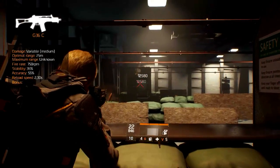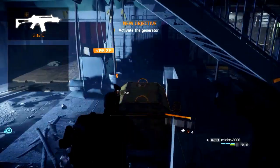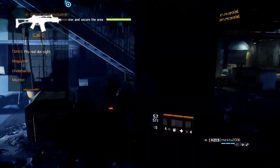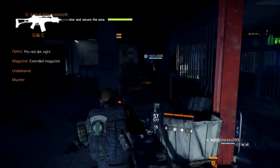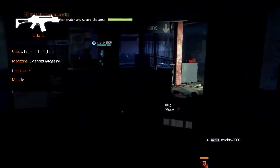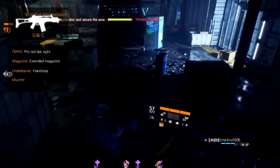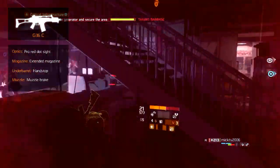As of now, assault rifles all get increased armor damage as a bonus stat. The G36C has all modification slots available to it. For the optic we recommend the Pro Red Dot Sight, which increases headshot damage and stability. The recommended magazine is an extended magazine with increased magazine capacity and rate of fire for high damage output. For the under barrel we recommend the Hand Stop with added stability and accuracy to keep control over your weapon. Finally, for the muzzle we recommend the Muzzle Brake with increased headshot damage and added stability.